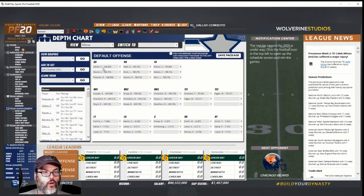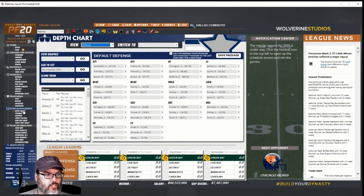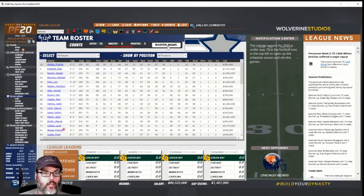We're going to reset the depth charts. Oaks starts, Reuter was the backup, Prescott was third — we put Watt, Dion, and Nelson in the backfield. We're going to rotate that. Reuter has fallen to third and I've put him on the trade block. Barrera is going to be our starting back but I've put him on the trade block too — I may not trade him if he really shows something.